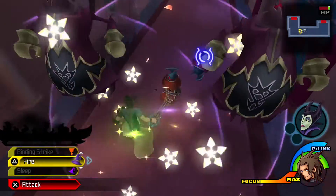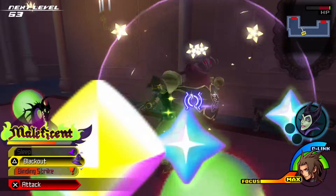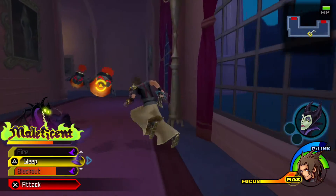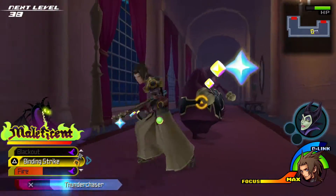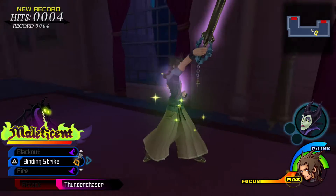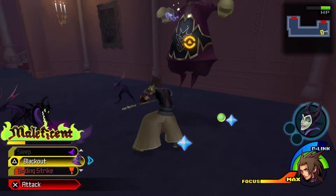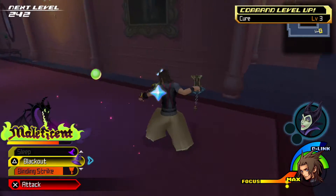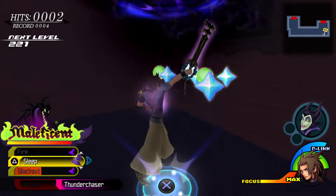Let's try out the Maleficent D-link. Hers has a lot of dark and fire-based abilities — she has Blackout, Binding Strike, and Fire. To get her finisher here — that's Thunder Chaser — you can basically move the targeting circle around and strike things with lightning. We're already at level 10, so we're doing pretty good on that front. I have been fighting a lot of things, that does help.